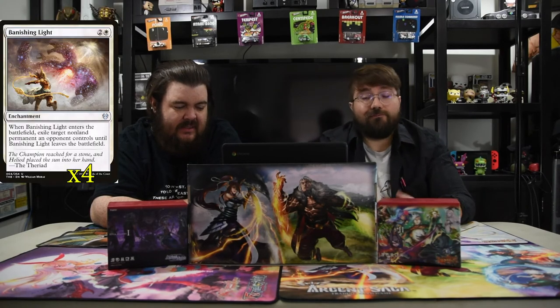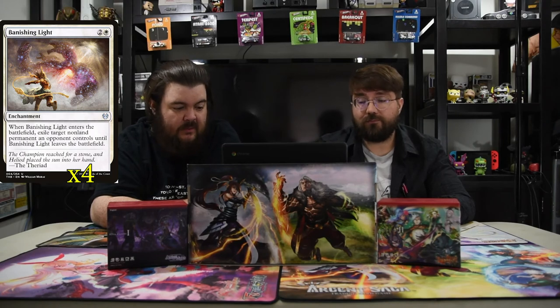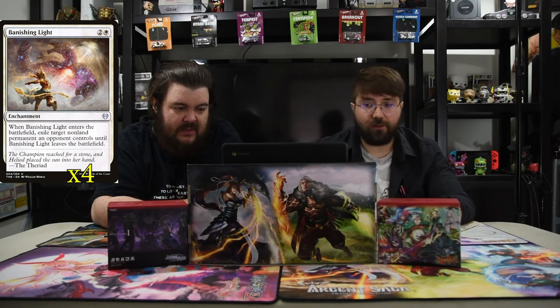Next is Banishing Light — white and two for an enchantment. When it enters the battlefield, exile a target non-land permanent an opponent controls until Banishing Light leaves the battlefield. This is your planeswalker control. While you're playing white-blue you need control — on-board control to get rid of things.